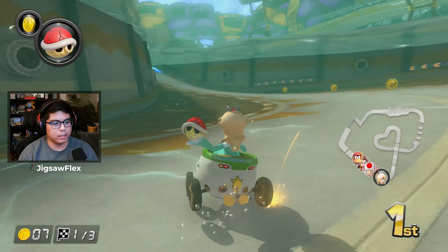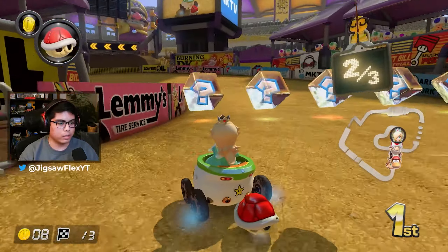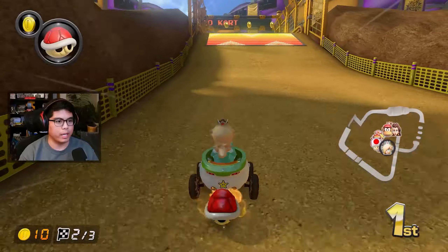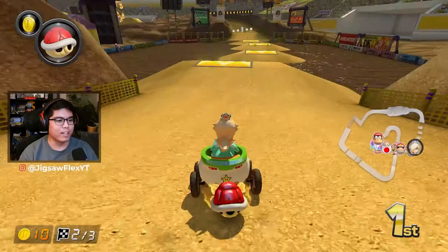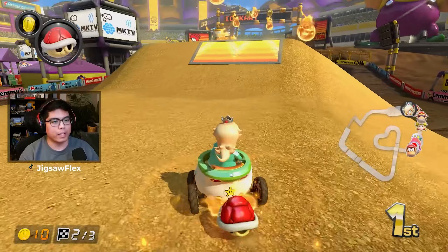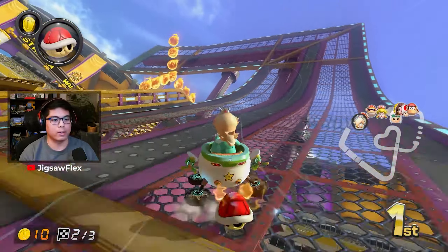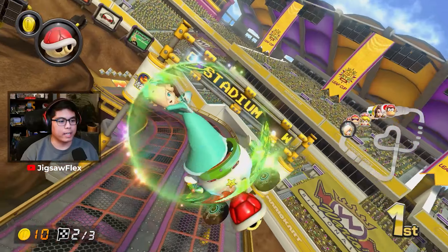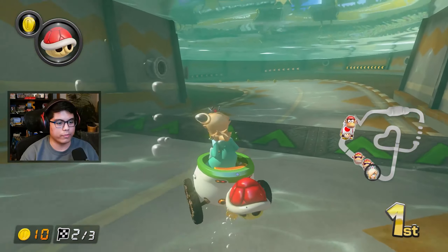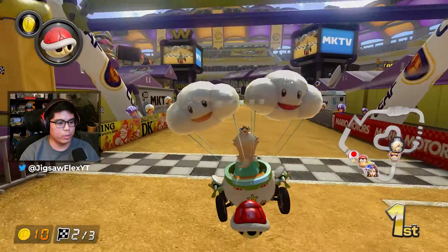We're also in Wario Stadium which is pretty good - I like this track a lot. I'm not the best at it; I don't know how to super bounce the two ramps with the fire rods, so that's something I gotta learn. I've just recently learned how to do the Mushroom Gorge super bounce, so gotta take one thing at a time. This part I like - just holding my drift, charging into a UMT, then UMT-ing out of the glider, because apparently this is faster than just tricking.